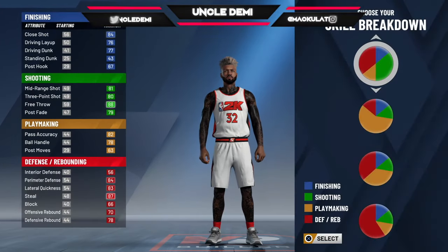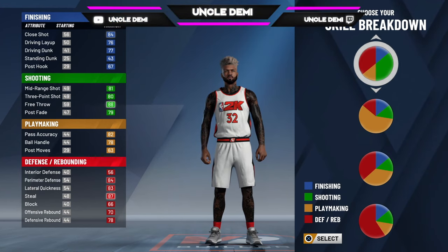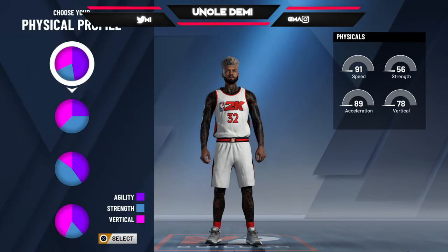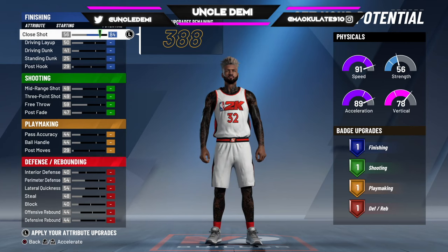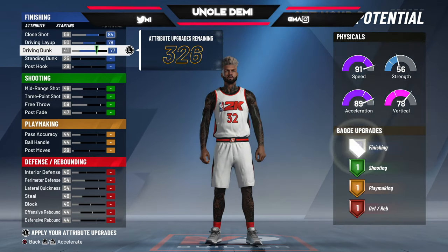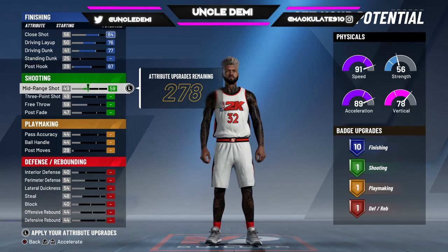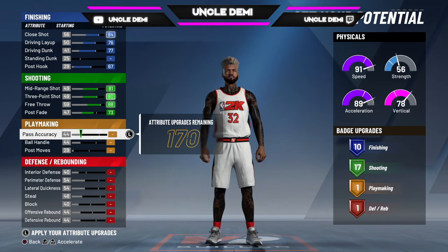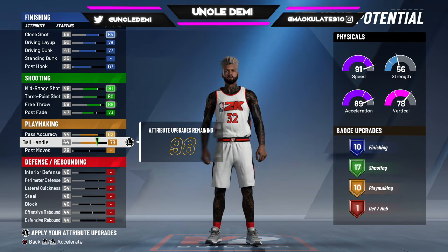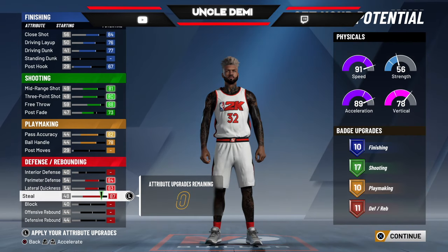The first thing we're going to do is go with the shooting and defensive pie chart. 2K has put a lot of names associated with two-way, so a lot of these pie charts will have defense and shooting in it. Being a point guard, you do want the most speed on the pie chart. For the actual attributes, you want to max this out — get 76 here, your driving dunk will be 77, your post hook at 67, so you're maxing all that out to get 10 badges. Then put this to 81, this goes to 80, your free throws go to 80, and your post goes to 73. For pass accuracy, max that out to 82, max out your ball handling. From a defensive standpoint, max out your perimeter, your lateral quickness, and your steals.